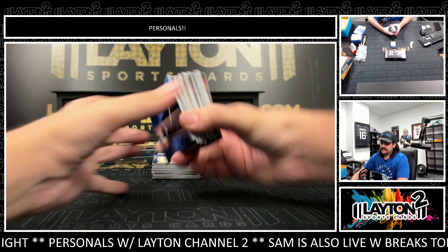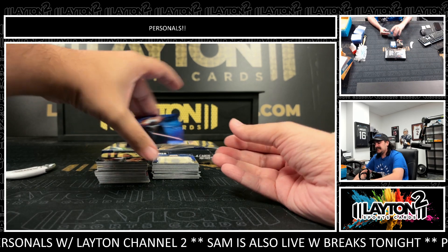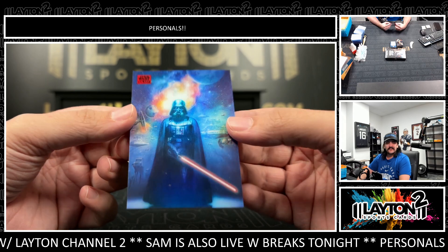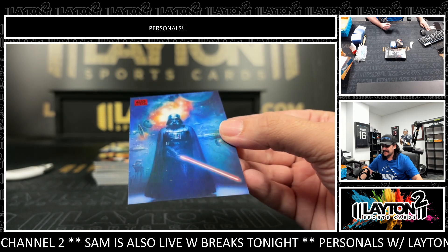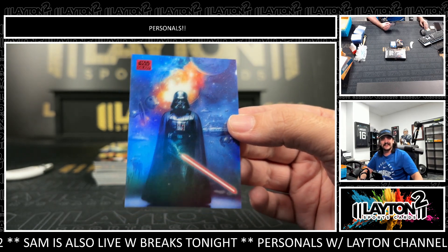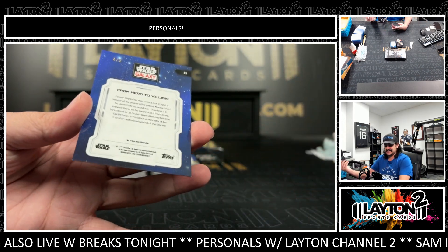All right, good luck Jacob, let's start it off. Oh wow — that's a red of five right in the beginning! That's going to be from Hero to Villain, four of five of Darth Vader. That is sick. What a way to start there, Jacob.